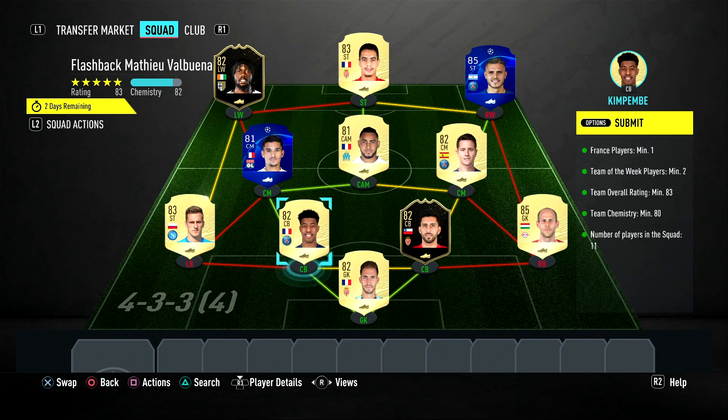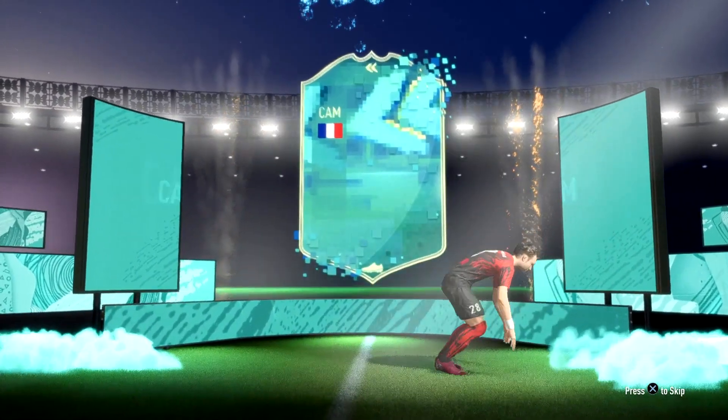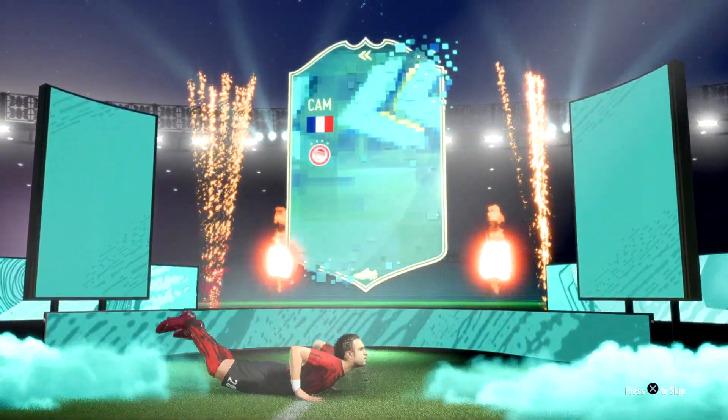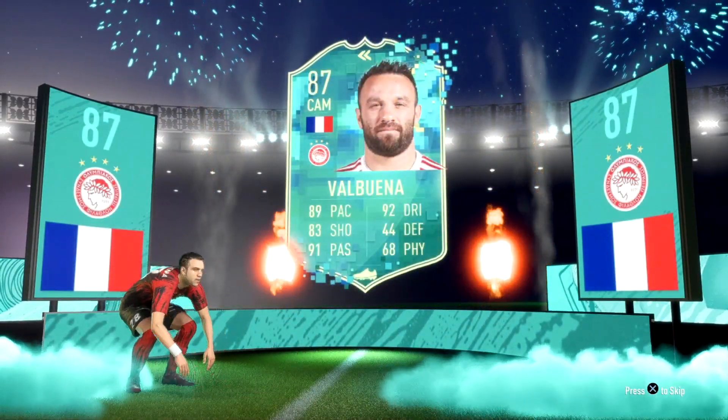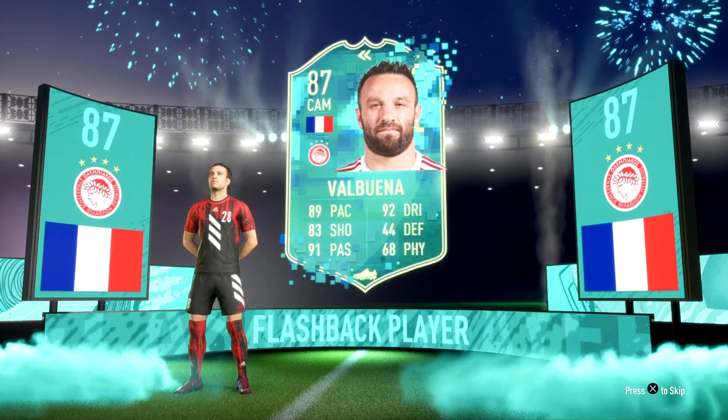So this is the squad — let's trade it in and watch him walk out. I hope this card will be good because he can fit in my team, but we'll see how good he is in game. There he goes, walking out doing that dance move which I hate. What a great card that is for an 83-rated squad and two informs — that's not bad at all, definitely worth it in my opinion.